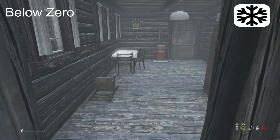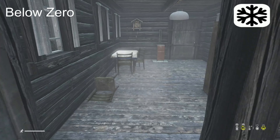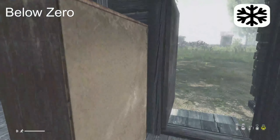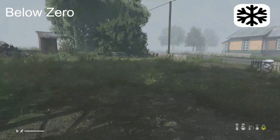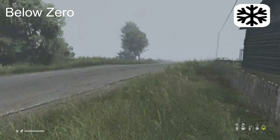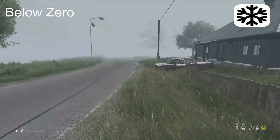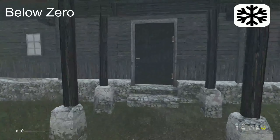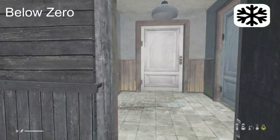Next up is Below Zero. This 32 slot server is an extreme cold weather server played out on the Livonia map. We all know Namalsk is not available to console users, but here on Xbox we have struck gold with this server — it's the closest we will get to playing Namalsk on our Xbox consoles. No whitelisting, no password needed. So if extreme hardcore survival is your thing, then what are you waiting for?